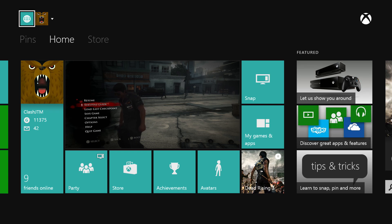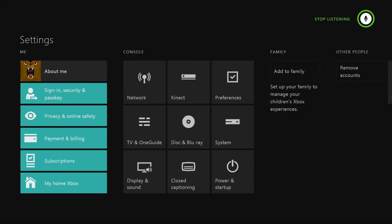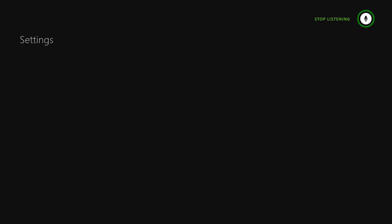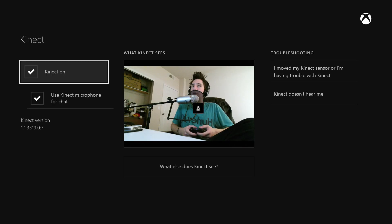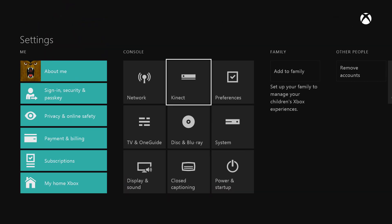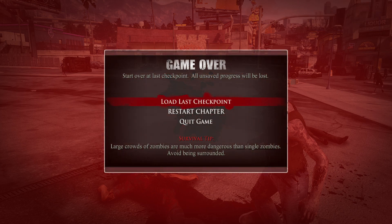Xbox, go to your settings. You go to Kinect, and it says 'use Kinect microphone for chat' — and I unplugged it. You can see the back of my TV right there. Use microphone Kinect — it should be off. You're getting killed in the game! Xbox, go to Dead Rising 3. You died. It worked though — my Kinect responded to me.